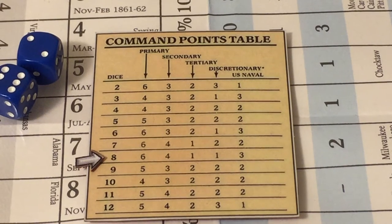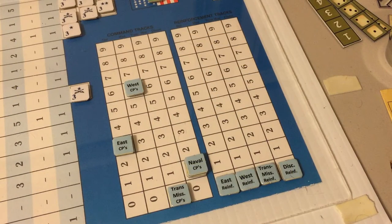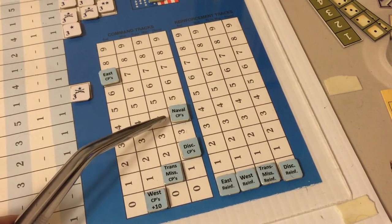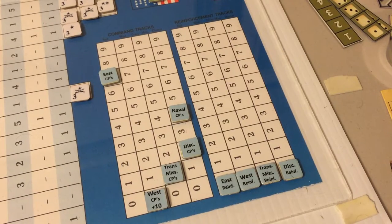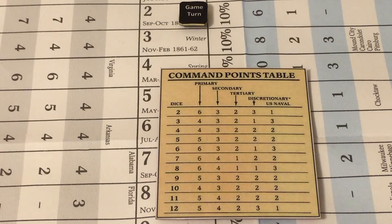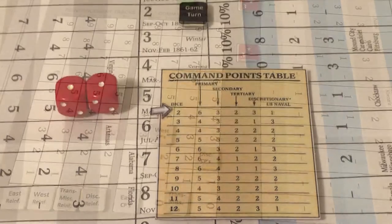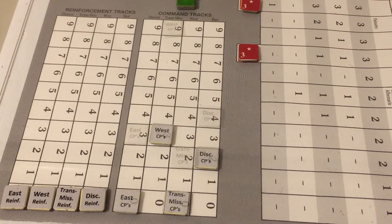Rolling for the Union: result is eight, adding six commands to the primary West theater, four to the East, one to the Trans-Mississippi, one discretionary, and three naval command points. Western command points now total ten, seven in the East, four naval, two discretionary, one Trans-Mississippi. Rolling for the Confederates: result is two, adding six to the West, three to the East, two to the Trans-Mississippi, and three discretionary. The Confederates now have nine in the West, four discretionary, three in the East, and two in the Trans-Mississippi.